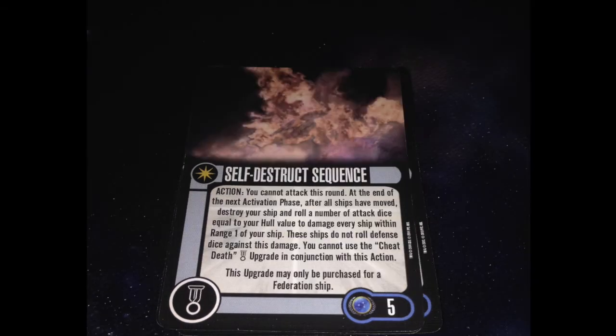Our other talent is Self-Destruct Sequence. Action — you cannot attack this round. At the end of the next activation phase, after all ships have moved, destroy your ship and roll a number of attack dice equal to your hull value to damage every ship within range 1. These ships do not roll defense dice against this damage. You cannot use Cheat Death with this attack. This upgrade may only be purchased for a Federation ship. I have big problems with this talent because you're telegraphing — you're telling your opponent you're blowing up in a round. It's never worth it. You want something that controls when you blow up — Romulan self-destruct sequence, ramming attack, any of the cards that let you say 'I'm blowing up right now.' You don't want it at the end of the next activation phase. It's bad.